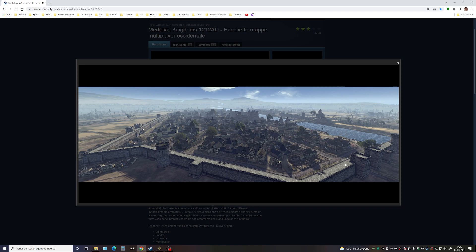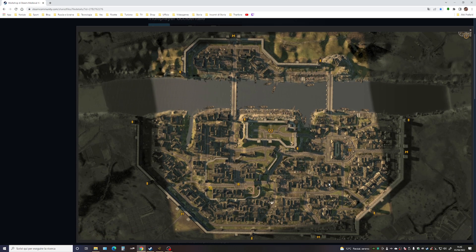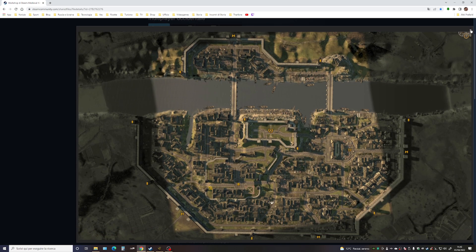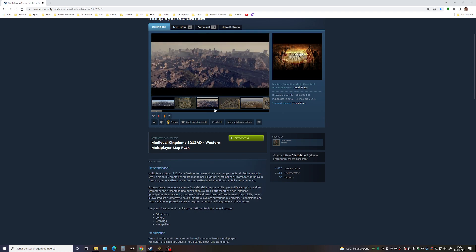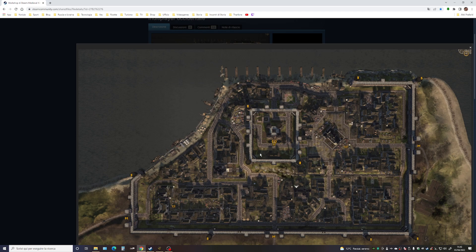Guardate l'architettura: questa è sicuramente Londra, vista dall'alto. Dopodiché questa vista dall'alto dovrebbe essere la città di Groninga, visto che si affaccia sul mare, quindi dovrebbe essere sicuramente Groningen.